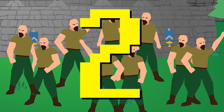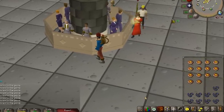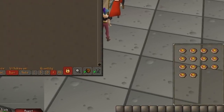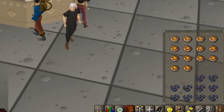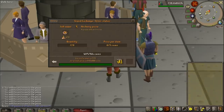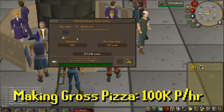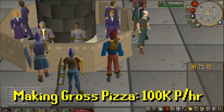Obscure money-maker number 2 — this could be either great or terrible. I bought a bunch of plain pizzas and a bunch of anchovies, and we're combining them to make anchovy pizza. The reason this could make a lot of money is because anchovy pizza is the best possible food you can have in free-to-play. In 7 minutes I made over 700 anchovy pizzas, which means in an hour I could make over 2,100. Unfortunately, after selling the pizza and taking out the cost of the base ingredients, I was left with only about 33k GP profit for 20 minutes, which would bring us to 100k GP per hour. So making anchovy pizzas — sometimes one of the best free-to-play money-makers, but not right now at the time of recording this video.